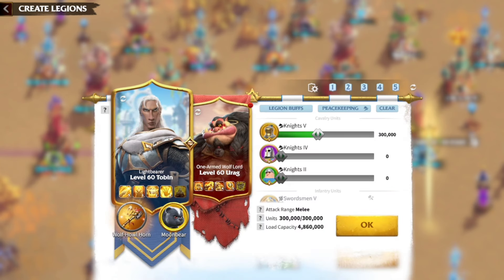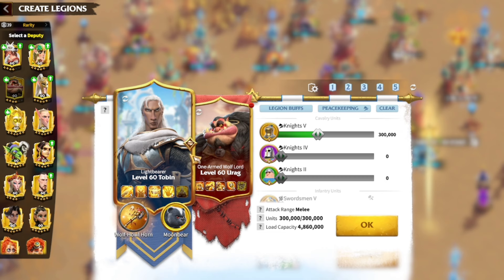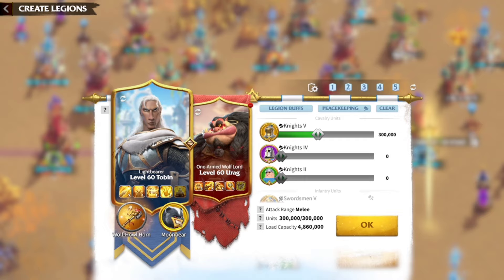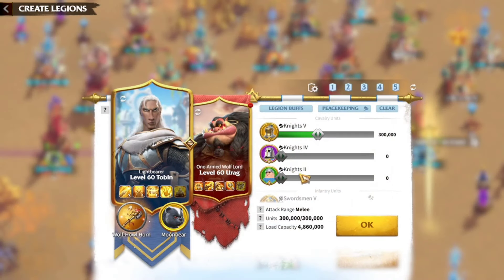Next we have Tobin and Urag. If you put Tobin as the primary, this march is going to be very tanky because Tobin triggers his rage skill with Unyielding Rush first. You get mercy right from the beginning of the fight, which is useful against ranged units. If you put Tobin as deputy, he'll probably do his rage skill on turn 4 or 5 — by then you may have taken a lot of damage. The artifact is only level 1 — not a whale. The advanced Moon Rage pet goes crazy on cavalry, and I'll also use this pet on my infantry.